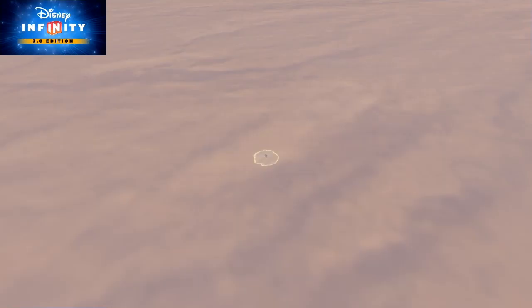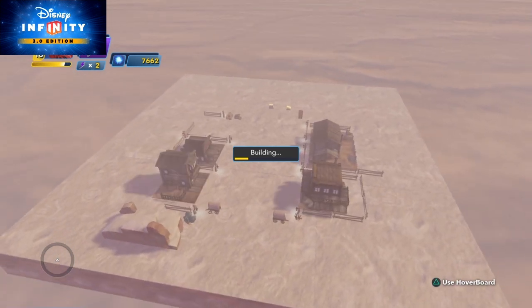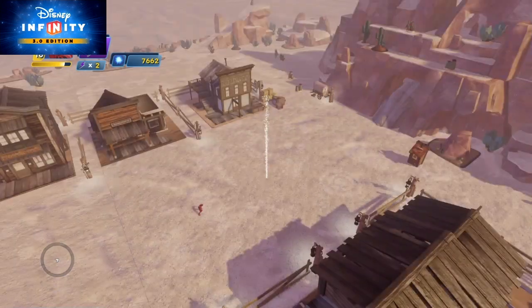I found this sidekick portal. I have no idea what it is - I think you just get a sidekick and they're like a companion. Oh my gosh, we're going back to the western - what is this? Lone Ranger? I still have my hoverboard. I don't even know where I got this from, it was just on the floor.